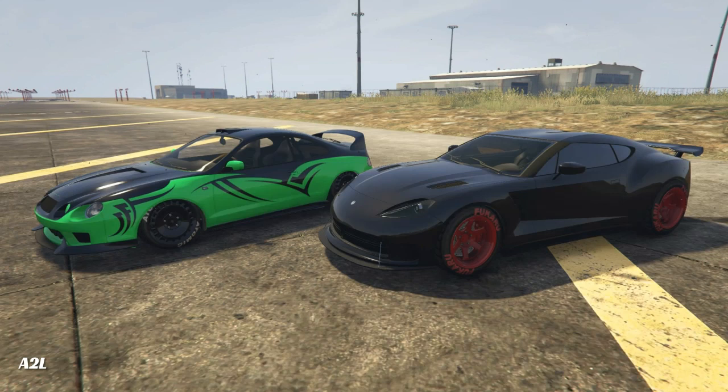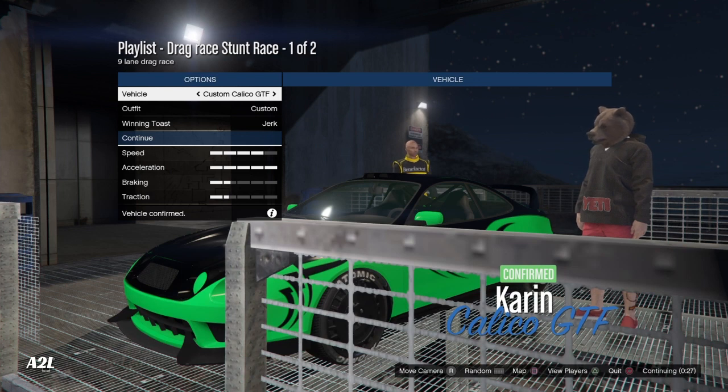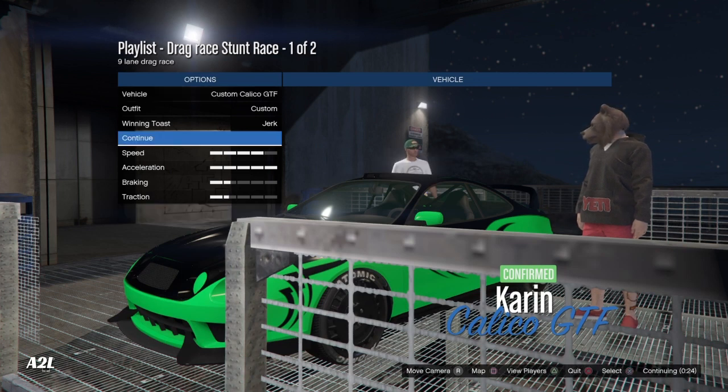I am driving the green and black Calico — they are both 100% customized. I stanced her and lowered her all the way down with these slick low grip tires on. I tried her out in the lobby before the drag race without low grip tires and she still maxed out at 140 miles an hour. With the low grip tires on, she maxed out the speedometer completely. Without further ado, let's get some drag racing done.